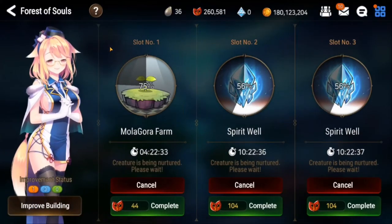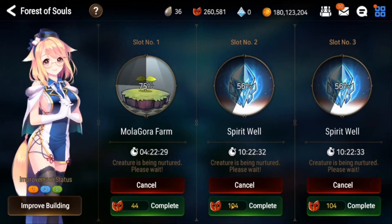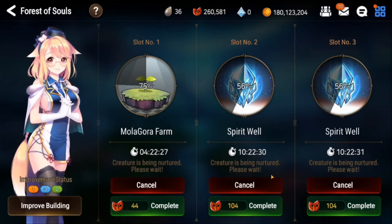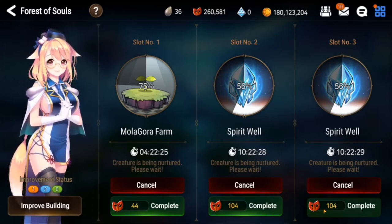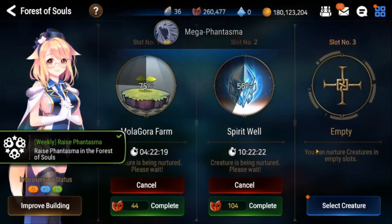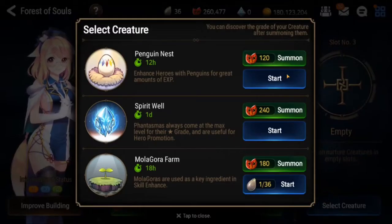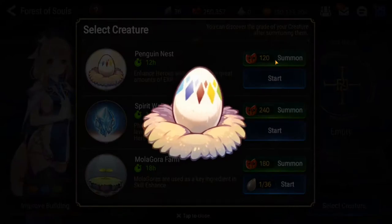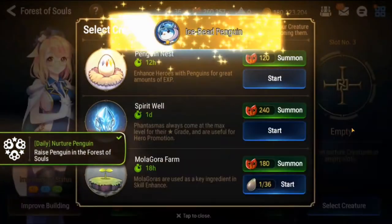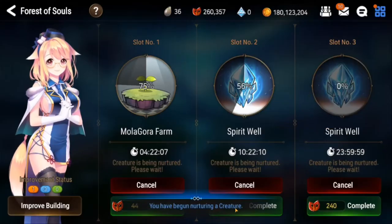Another thing that I like to do is complete these achievements. You get an achievement for completing a doggo from the steeple, an achievement for the mega phantasm, and then I summon one of these penguins and you also get an achievement for the penguin.